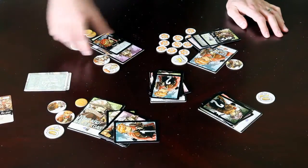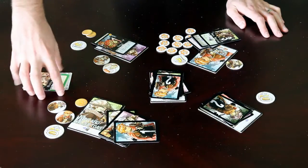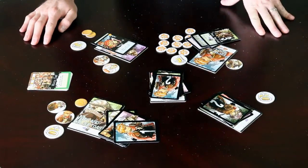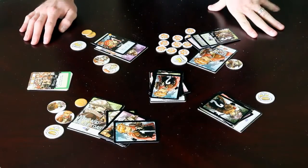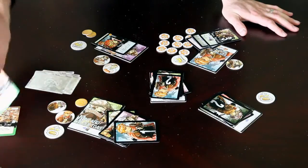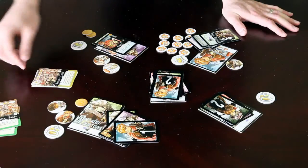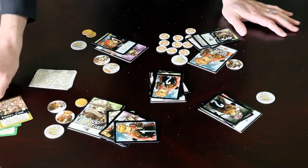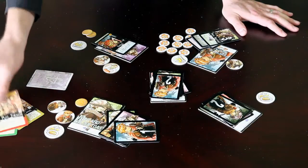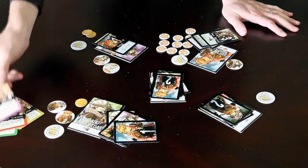Then the round is over, everyone returns all their cards. We discard this arena and reveal the new one and read it out. This one says all cards are played face up during this round, giving you a better idea of who's using their special powers and when. You'll play through with each arena having a new effect, and the effects become more involved and the rewards become greater as you get lower and lower in the deck, until we get to stage 4, which is generally a giant bonus boss round of some sort.